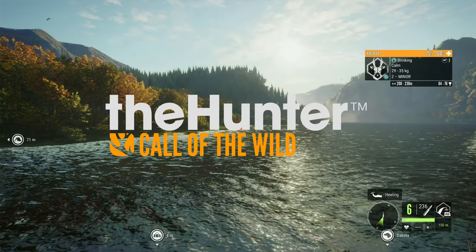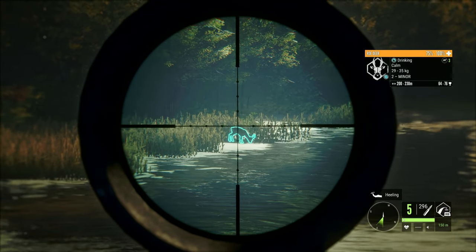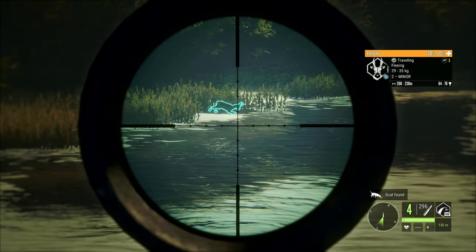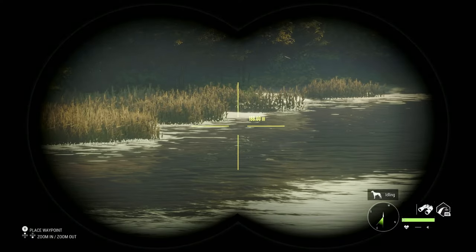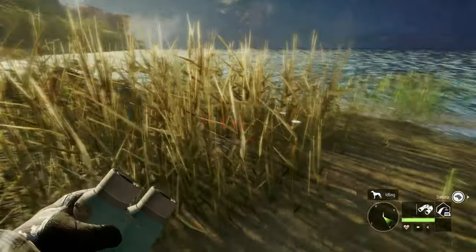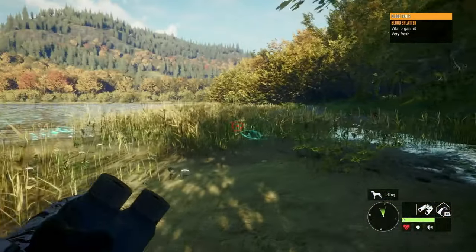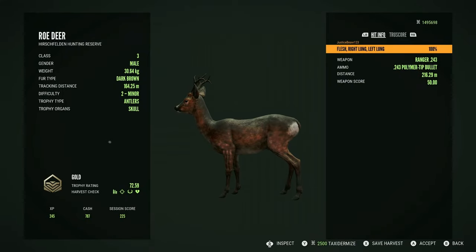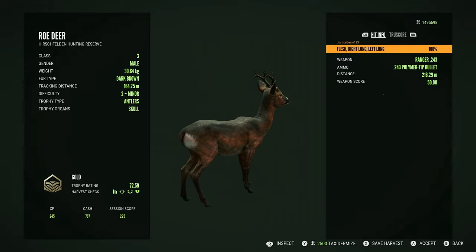Hello guys! Welcome to the Hunter Call of the Wild. Today we are going to be starting a brand new series. In this series we're going to be going species by species showing the easiest way to get a diamond for every animal in the game. The first reserve we are going to hunt is Hirschfelden and we are going to start out with the roe deer. Whether this is your first diamond or your hundredth, let's get to it.